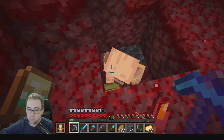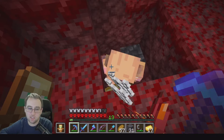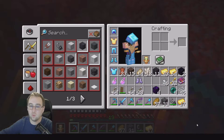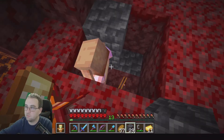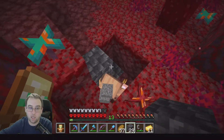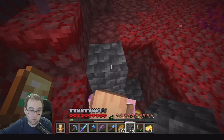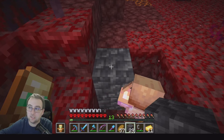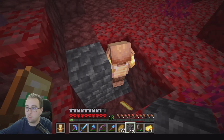I love the videos, like Dream when he does his manhunts — he'll sit there and trade with piglins, and it shows him getting, like, 17 pearls just like that. And it's like, dude, I'll trade three stacks of gold and maybe won't even get enough. If he doesn't give me enough pearls, I put a box on top of him and he stays there forever. If he gives me at least 16 ender pearls for all this gold, I will break that block and allow him to be free.